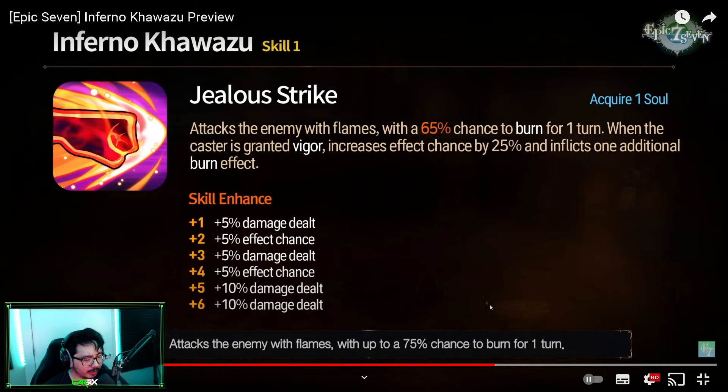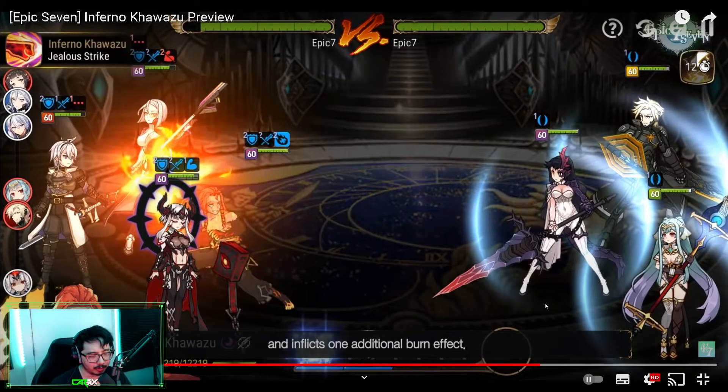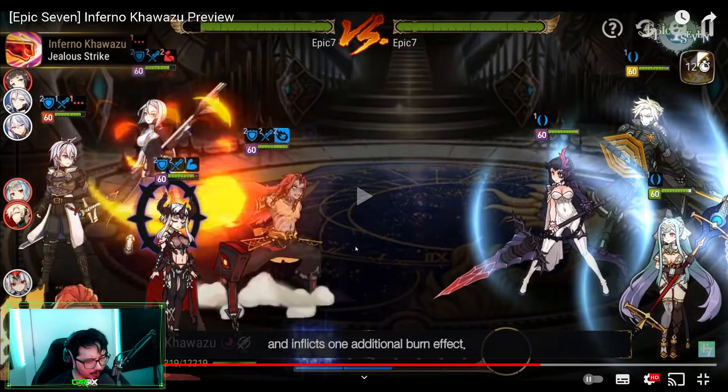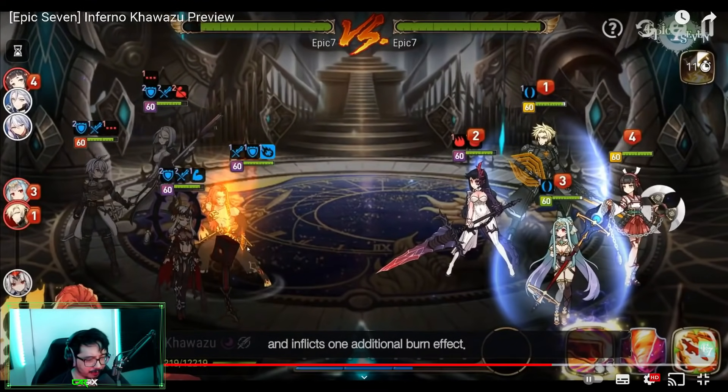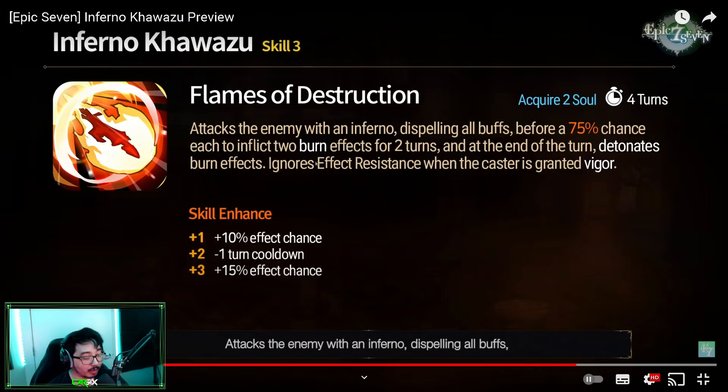His skill 1: attacks the enemy with flame, single target with a chance to burn. And when he's granted vigor from skill 2, the chance increases and you get double burn. In the video it's noted he's still being worked on, so soul burn wasn't listed for a reason. But if you watch, he actually soul burned into his extra turn. I don't know if that will stay. If it does, that's insanely powerful because he can do the burns and then self-detonate with skill 1. Even without that, his skill 3 — Flames of Destruction — has a detonate effect. He inflicts 2 burns, and at the end of the turn he'll detonate them. He also ignores effect resist.